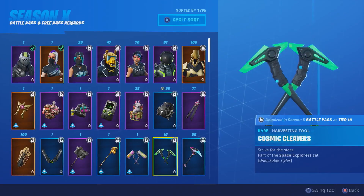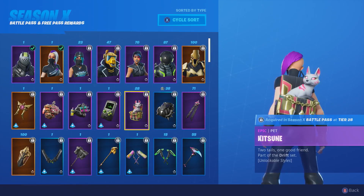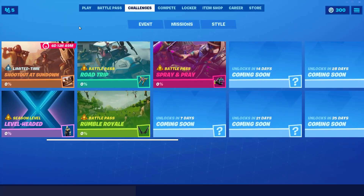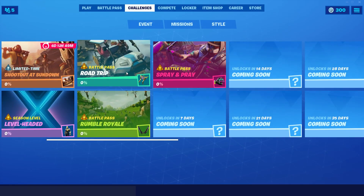You'll also be able to unlock unique rewards like the dual pickaxes, new emotes, different outfit styles, and new pets. At tier 100, you'll unlock the Ultima Knight outfit. The battle pass also brings along new missions as well as limited-time ones that are replacing daily challenges.